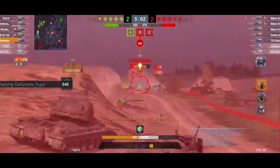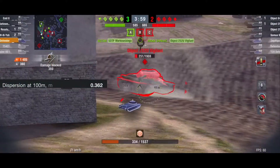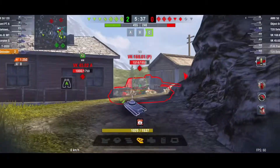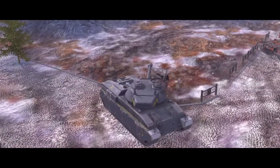The damage is pretty average for a TD with the AP at 400, APCR 340, and the HE at 515. Aiming time and dispersion aren't the greatest at almost 5 seconds and 0.362 respectively. The gun elevation is alright at 15 degrees, and the gun depression is very good at 10 degrees. The gun turn limit to the left and right is 143 degrees, so you will not be able to fully rotate the turret.